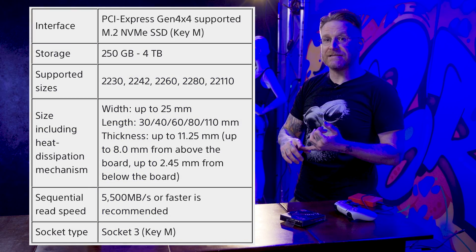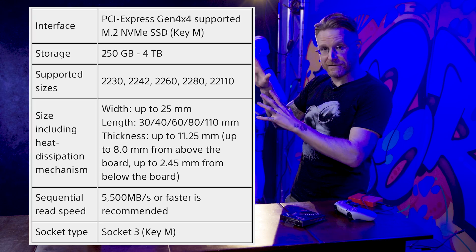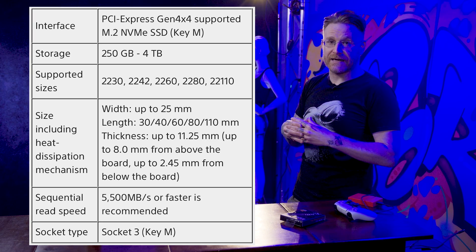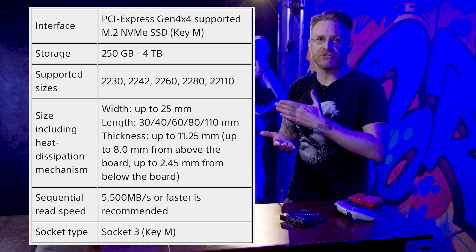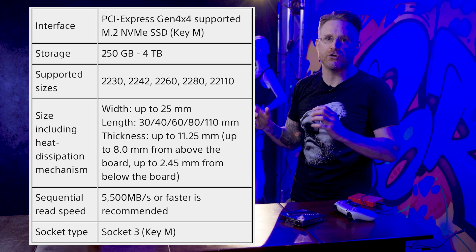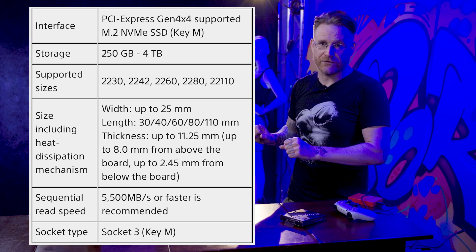The big requirements: you're going to be looking for a PCIe Gen 4 M.2 drive. You can go from 250 gig to four terabytes in size. You're going to want a 5500 megabyte per second read speed, which is pretty typical for Gen 4. Some slower Gen 4 drives have worked, but I recommend sticking with Sony's requirements. I'll put a link to Sony's specific requirements in the description.